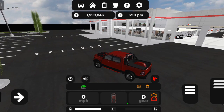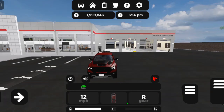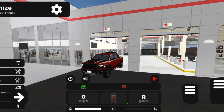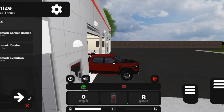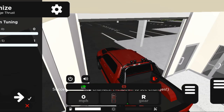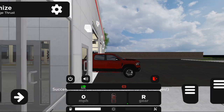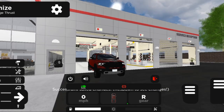This truck has slightly different accessories. There are also three repair areas around the map you can use. As you can see, there's a carrier basket accessory. You can also change the camber and the suspension height — you can lift it up or lower it down, maybe to seven.